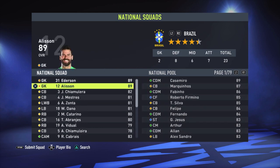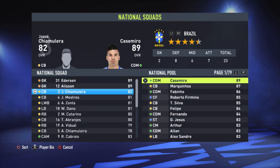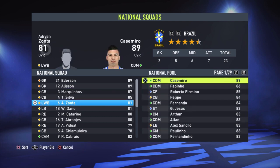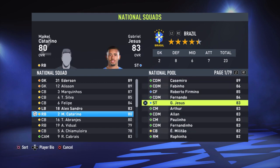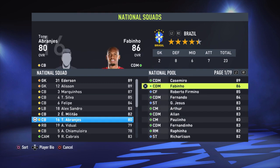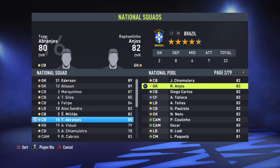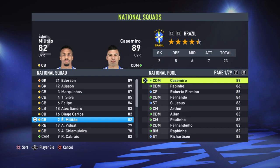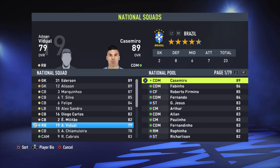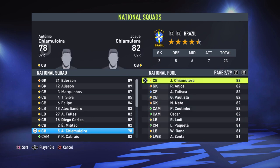Two goalkeepers is enough — you don't need three. For defenders, we're going to choose Thiago Silva, Felipe, Alex Sandro, and Militao, who is a really good defender. Use L1 to switch to the next page. Militao is already there, and then we replace another slot. I think we have enough defenders now.